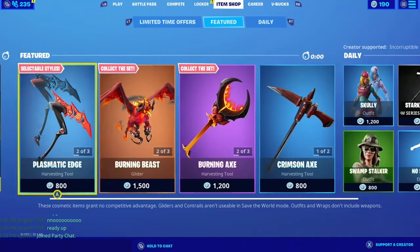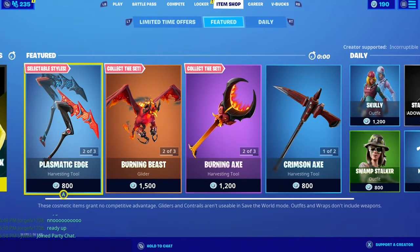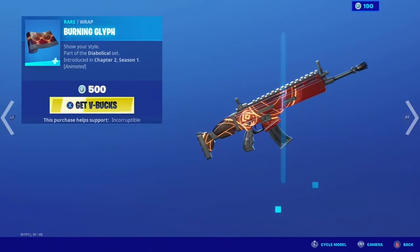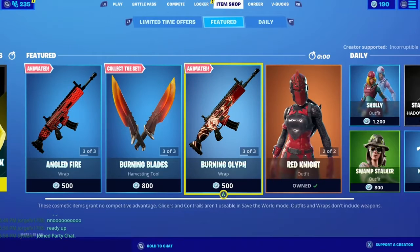Looks like we got both of the devil skins — the guy and the girl — back. I don't even know what the name of that set is, but there's the Burning Blades and the Burning Glyph right there.